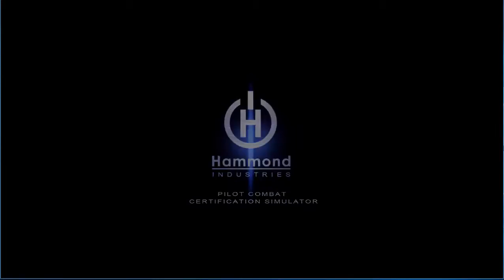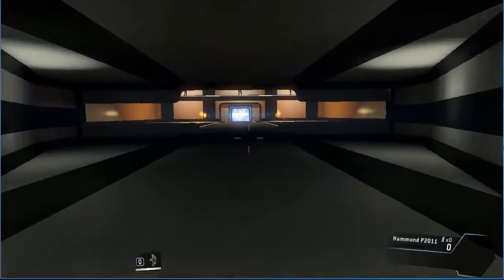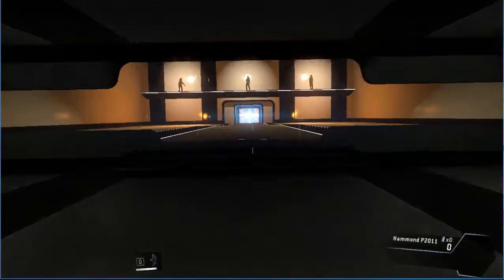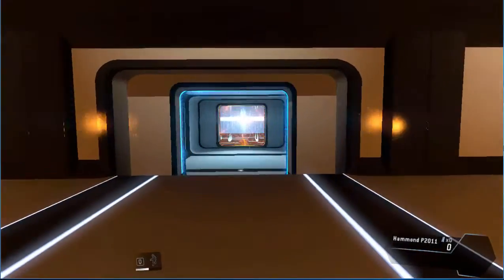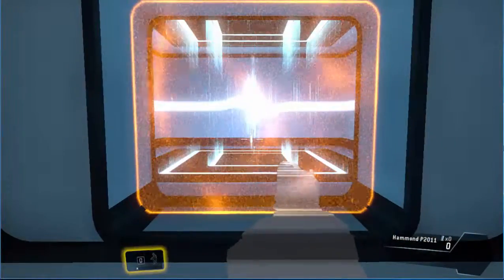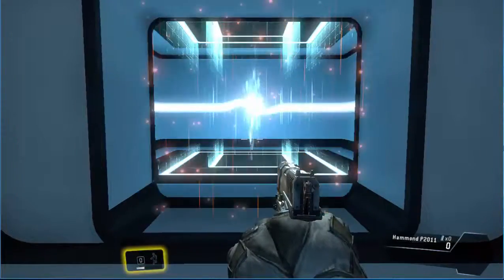Cloak — I guess that's what it says. "Cloaking — making yourself nearly invisible — is essential to pilot survival. To get past the sentries, cloak first then move through the area quickly." Well done. "Cloaking does not last forever. Look at your cloak meter on the bottom left of your screen to monitor your remaining cloak time." That's actually a good feature.